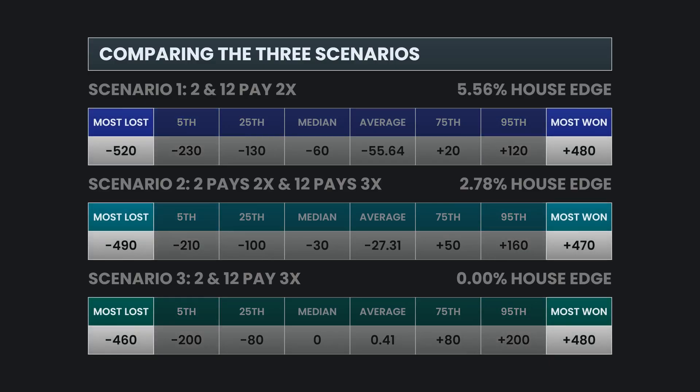Now let's look at the most won and the most lost. These numbers are the most sensitive to any particular simulation — by definition they are outliers. Looking at the most lost, the highest is $520 in Scenario 1, the least favorable to the player, then $490 and $460 — that makes sense. But if you look at the most won, you have $480 in Scenario 1 that drops to $470, and then it goes back to $480. The max win doesn't necessarily follow the house edge.